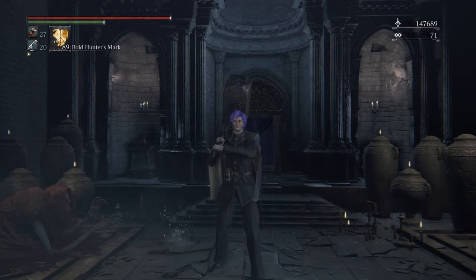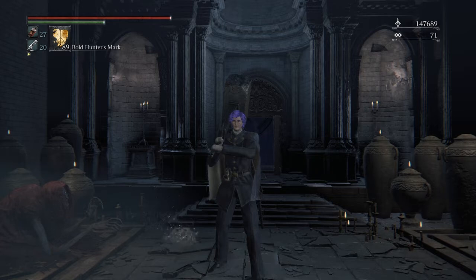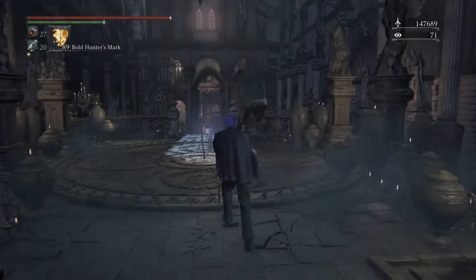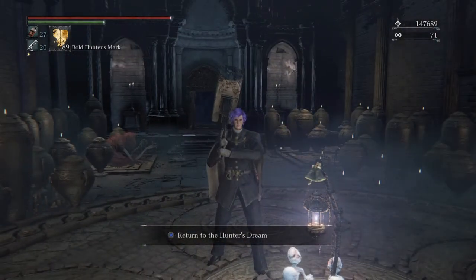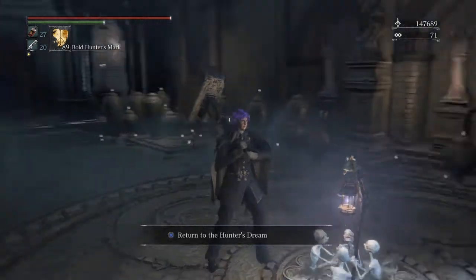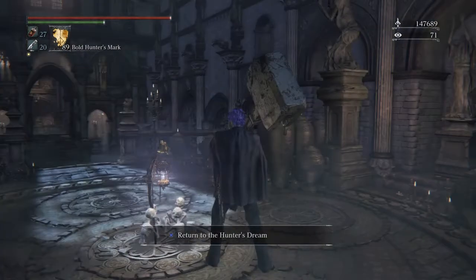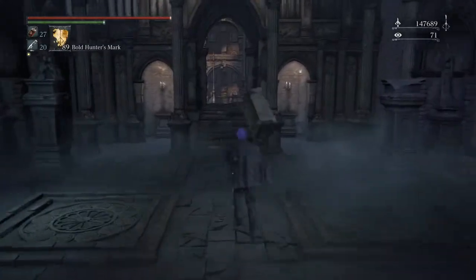Today I'm going to tell you how to get essentially infinite runes right at the beginning of the game. All you have to do beforehand is kill Father Gascoigne and get access to Cathedral Ward, which is where I am now. Then I'll tell you where to find the Blood Starved Beast and how to get there quickly.